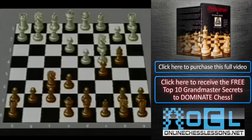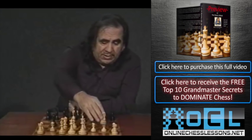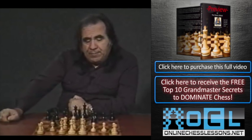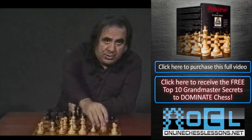White normally develops with bishop d3, knight f3, and so on. Let's play bishop d3; black plays knight to c6. Now white plays knight f3 — this is the main move, although lately the knight e2 variation has become very popular, which we will get to also. For now we continue into the Hübner variation.